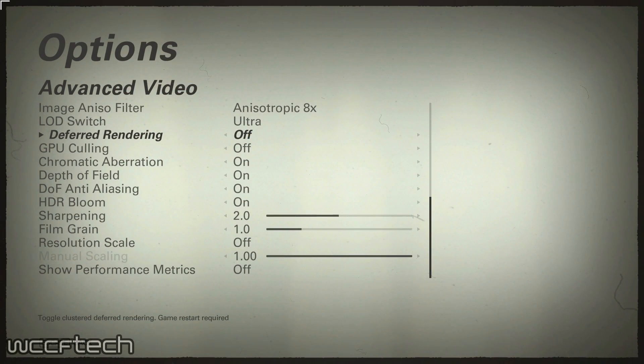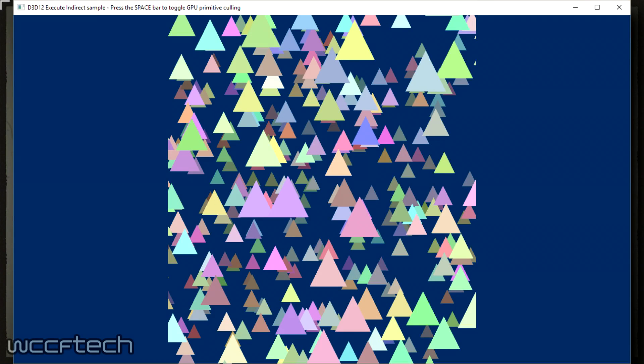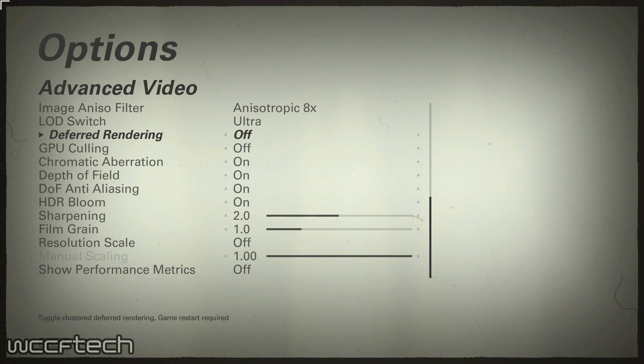GPU culling is very basic in understanding. Essentially it involves only rendering what is seen in the player's field of view. If an object is not in view or about to come into view, it is simply not rendered in the pipeline. Whether it's pre-emptive or hardware based, the result is the same. The pictures we're showing on screen now are from DirectX 12, showing culling — the visual cue versus what is no longer being rendered off screen.